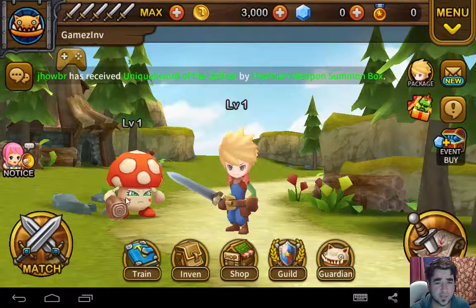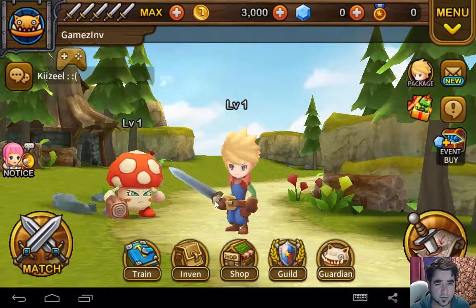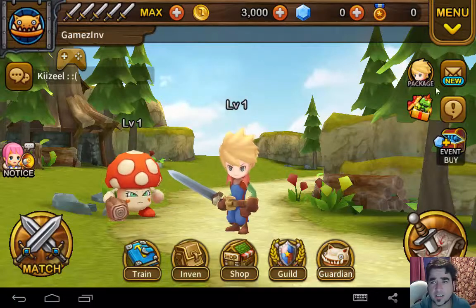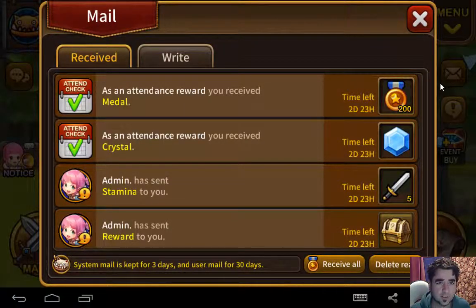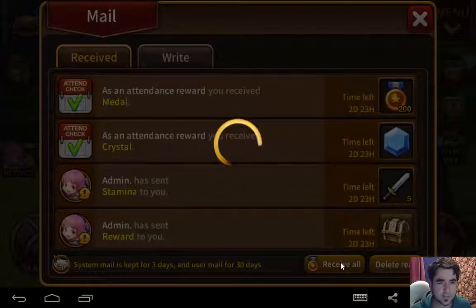Bit of a mushroom head Mario inspired look. This dude looks like a good fit into a Zelda world quite easily. Looks like I've got a letter. Attendance — so I've got a bunch of rewards. I'll receive that stuff, thank you.